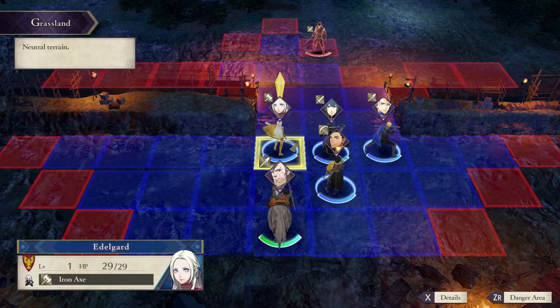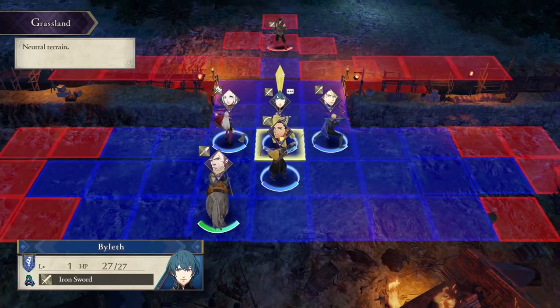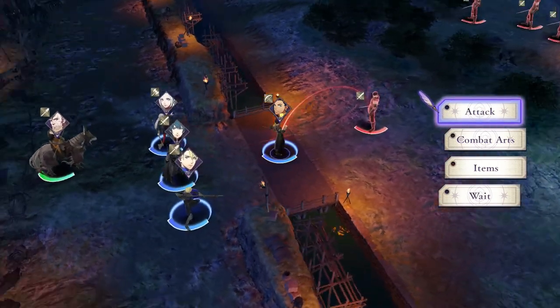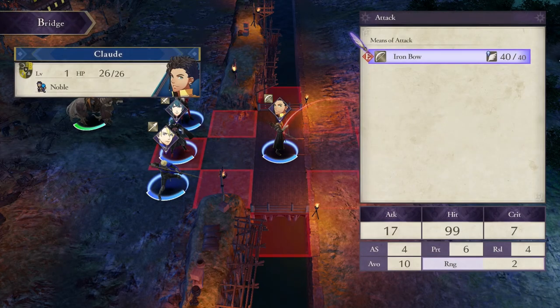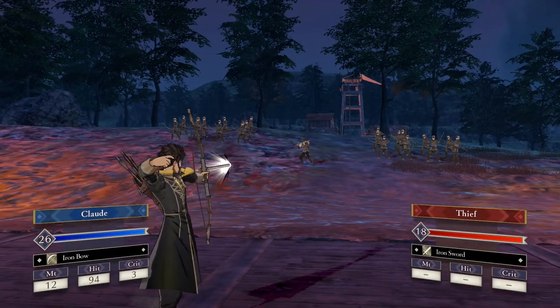It's like 3D chess. So you highlight a unit - the blue is where you can move, the red is where you can attack. Let's move Claude up a little bit. Claude's an archer, which means he can attack from range. So if I stack him two spots away, I can put another melee unit in between him and the enemy so he's protected. But I'll weaken this guy with arrows first because he can't fight back at range.